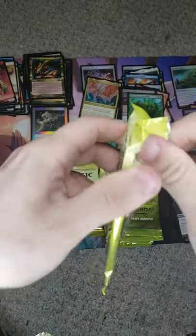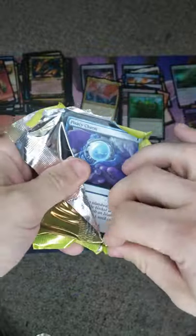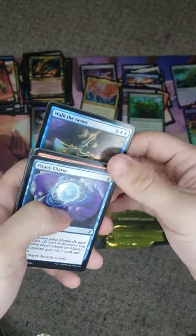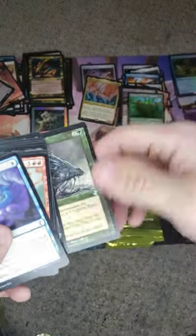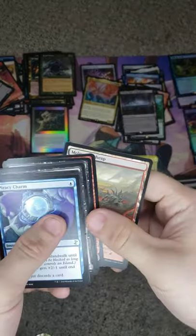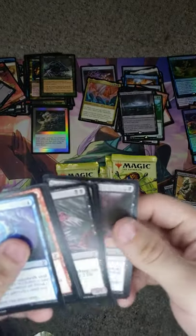I was reading about how, a while back, the promo Gaia's Cradle was actually in Urza's Destiny in the uncommon slot. You can actually look that up. We got Spider. Our Walk the Aeons Foil — so we got two foil rares. Beast Within and a Tomb of Yawgmoth, nice. The promos were actually inserted in the uncommon slot of Urza's Destiny.